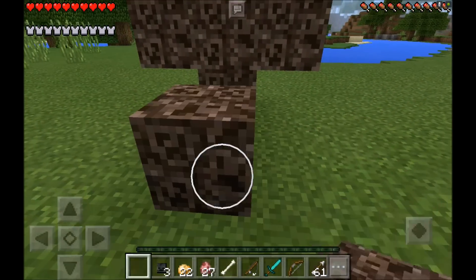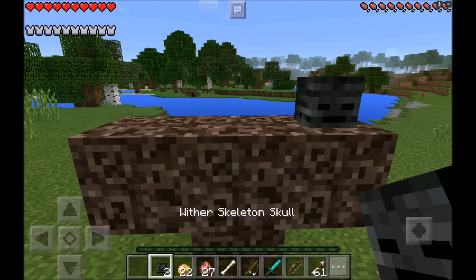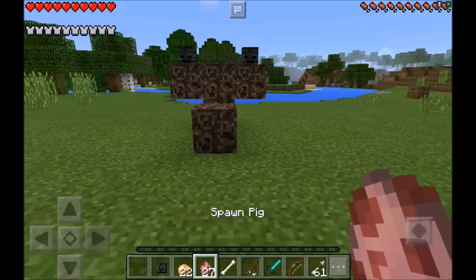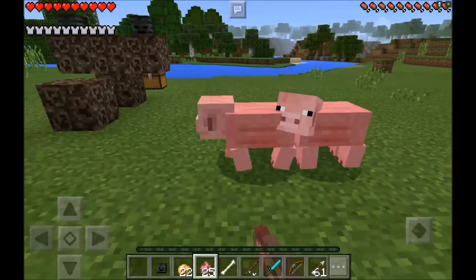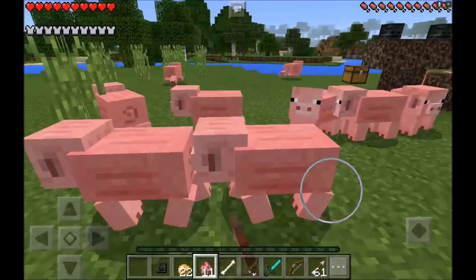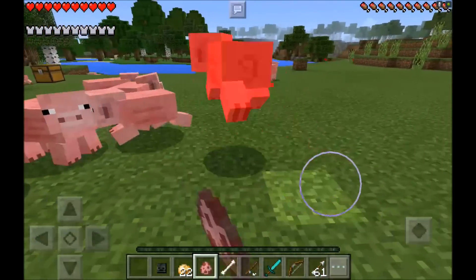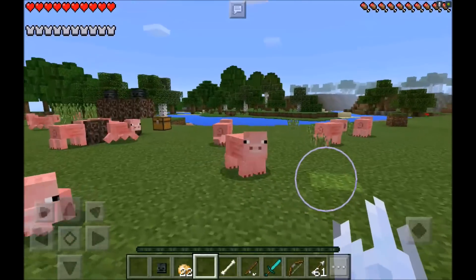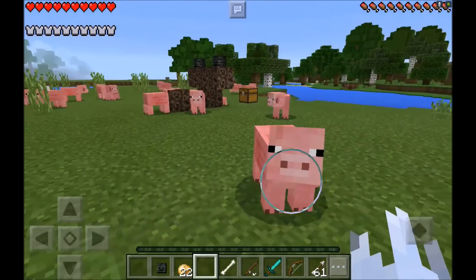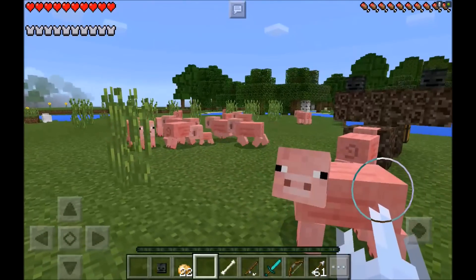The reason I got this extra piece of soul sand is so I can put it right there, jump up on it, and put these heads on. Put one over there, one on the other side. Now I better spawn my pigs — you just want to spawn these guys in an orderly line because they're going to have to be in a line so they can actually shoot at this guy. But this is the Sergeant Pig, and he's running off. Why are you running off, Sergeant Pig?